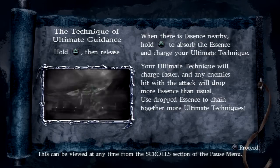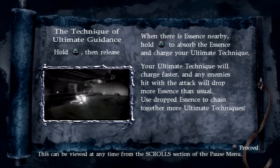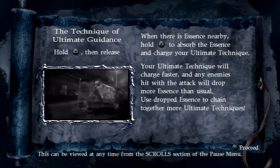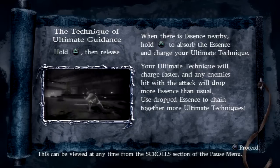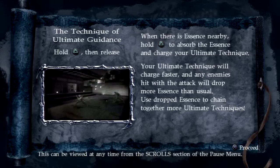And then we have the technique of ultimate guidance. Basically that's absorbing the essence nearby with the triangle button held down to try to use the ultimate technique, and we can pretty much use the ultimate technique faster this way. So it's pretty much the same thing, except if you want to use the ultimate technique really fast, you're going to have to absorb some essence in the process.